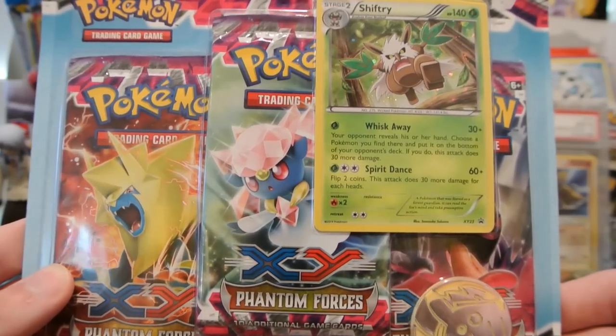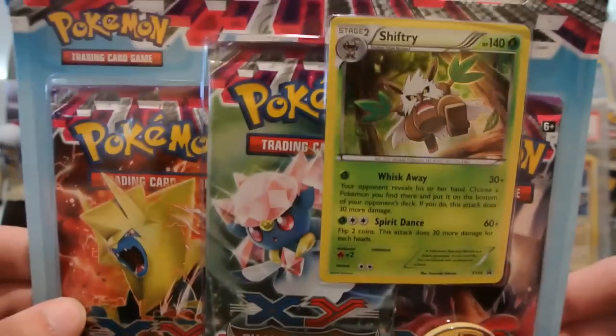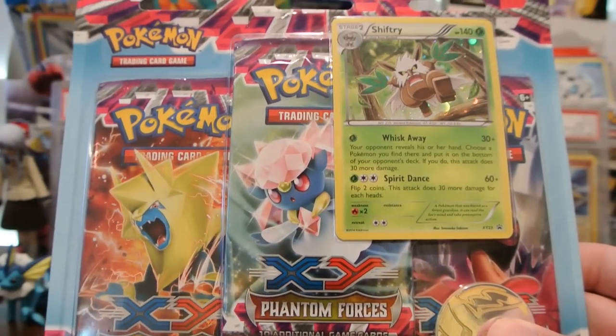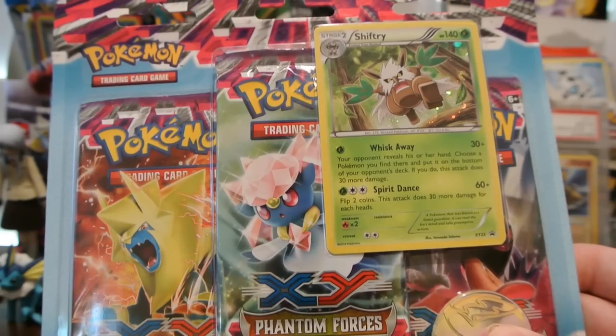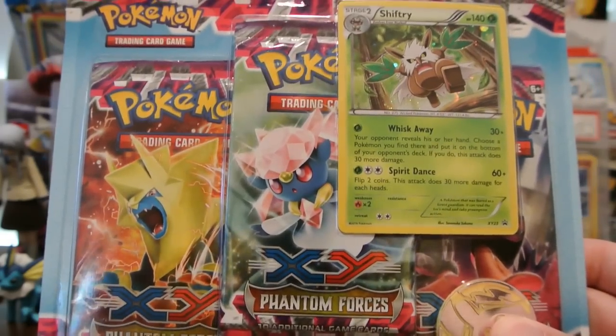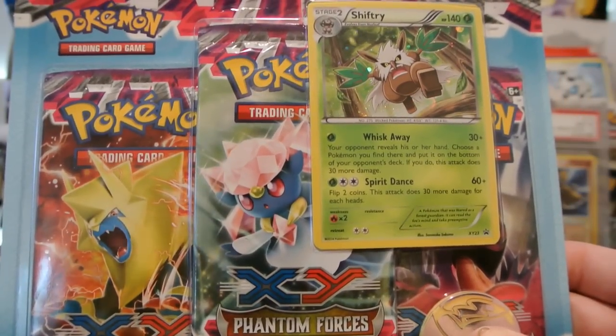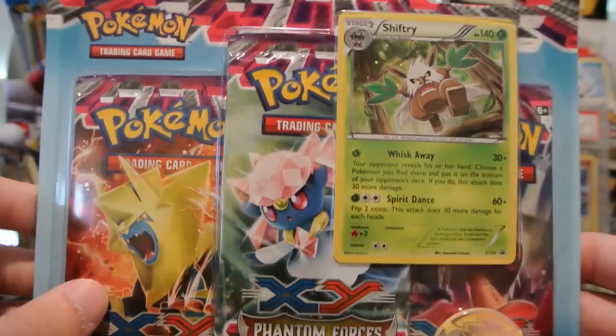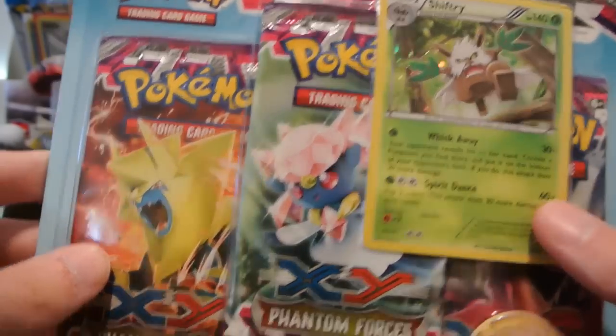There was a Darkrai one as well, but I kind of wanted Shiftry because I was thinking about it — there's a Shiftry, I believe it's from something like Flashfire or X and Y base set, that might end up being playable because of the new Stadium card coming out in Ancient Origins. It's called Forest of Giant Plants. It's not this one, but kind of a cool card.